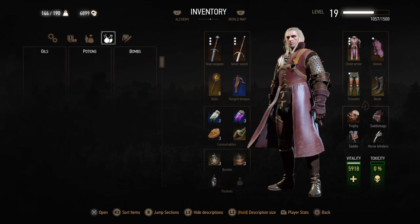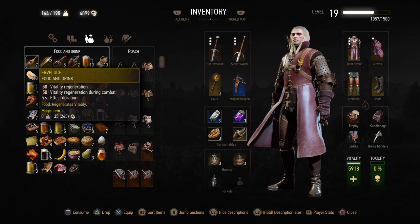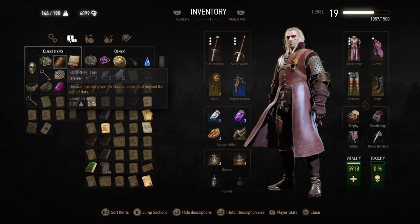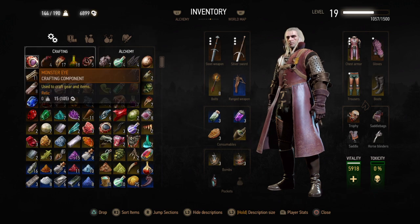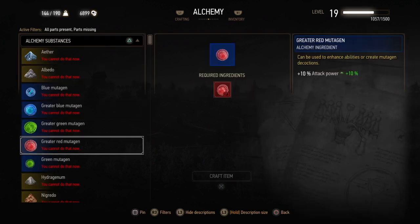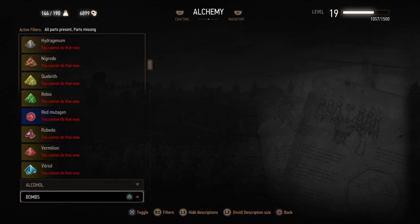And here on the top left you will be seeing the oils, potions, and bombs that you craft. The food and drink are the consumables. And these are the Roach items on the right hand side — you can fill in all the sockets as I already described. You have the quest items and the normal items — you can sell the normal items to merchants. And you have the crafting and alchemy items for crafting potions, or if you are crafting your armors, weapons, and swords. This is the alchemy section where you can craft items used for creating alcohols, potions, and bombs.